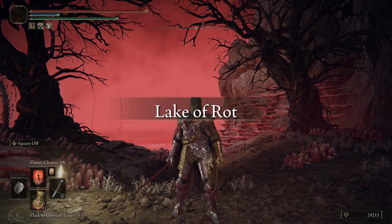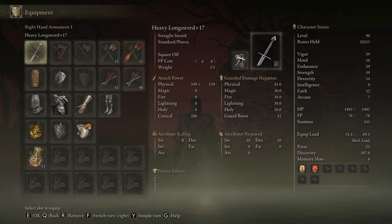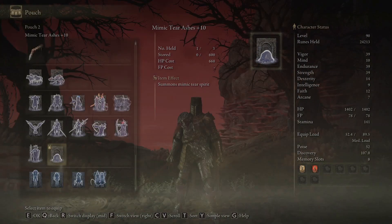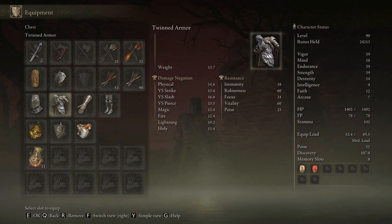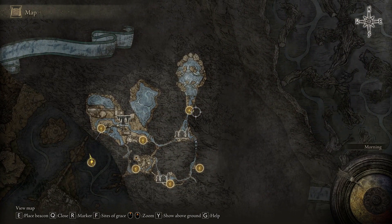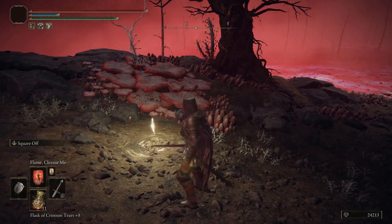Hello and welcome back to Elden Ring. This is part 16 of the run where we prepare for the Shadow of the Erdtree DLC. In this run we will go through every single weapon, shield, armor set, talisman, spirit ash, physick tear, and cookbook that you will need no matter what build you're creating. Last time we went through Ainsel River, Main and Nokstella, ending here at the Lake of Rot Shoreside Site of Grace.